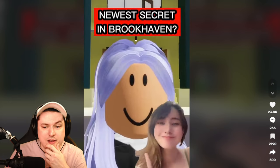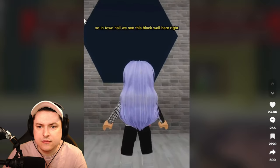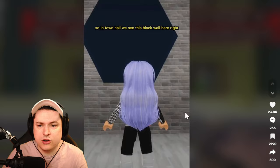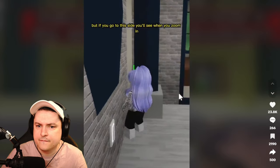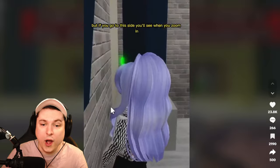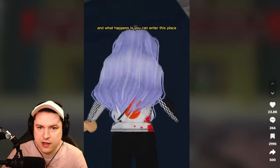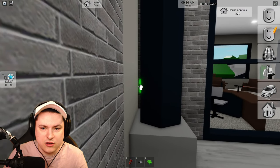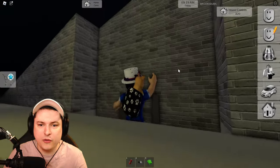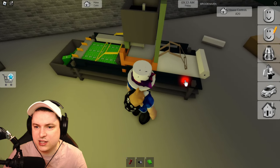The newest secret in Brookhaven — here's the biggest secret. So in Town Hall we see this black wall, and if you go to this side you'll see, when you zoom in, there's a green button and you can press it. Click on it and you can enter this place. So we go here, click this button on the right, and then we go through — the wall disappeared!